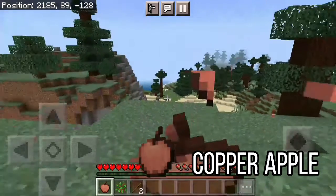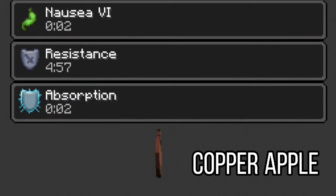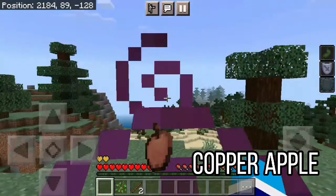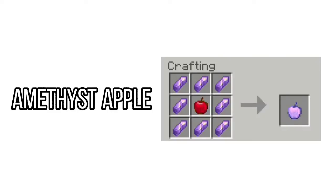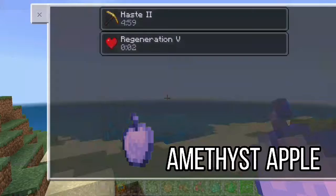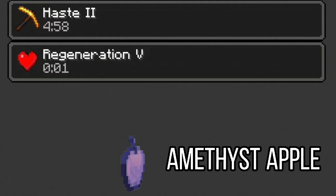Copper apple gives you resistance for 5 minutes and absorption for 5 seconds. It can also give you 5 seconds of nausea, but it will not really affect your vision. Amethyst apple gives you haste level 2 for 5 minutes and regeneration for 3 seconds.